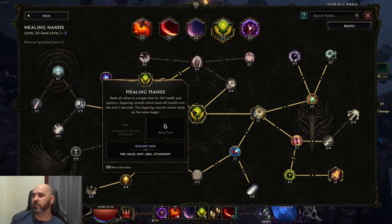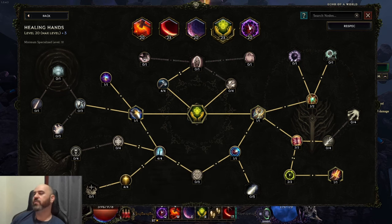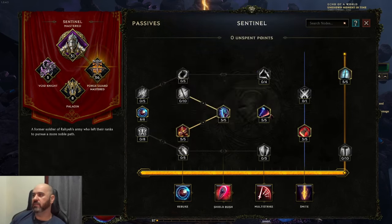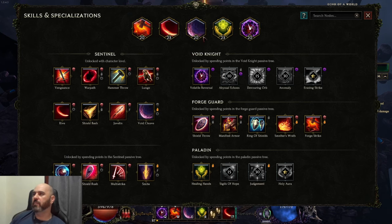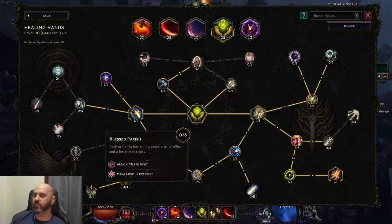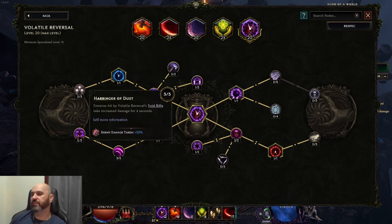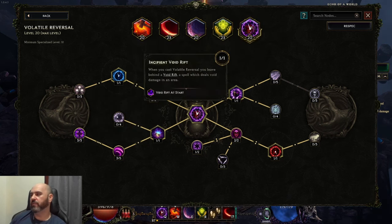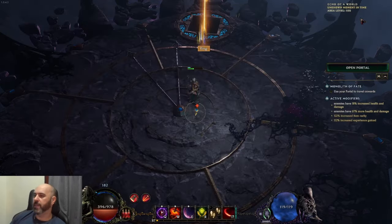In order to power the now six mana cost, roughly 4.7 attacks-per-second Rive, we are using Time and Faith on our passive tree, which allows us to get mana back whenever we use Rive. You can make changes if you don't want to use that — you can move those points back into a plus bridge node instead. For Volatile Reversal, standard setup: 30% damage taken, 30% increased attack speed, two rifts, and all the cooldown reduction.